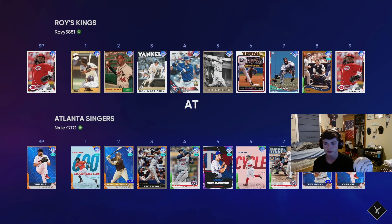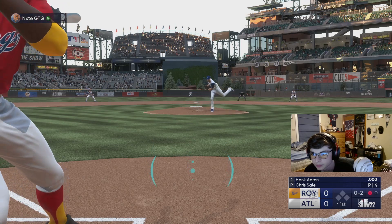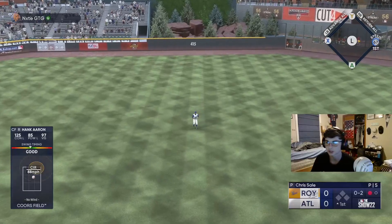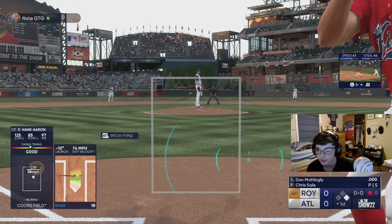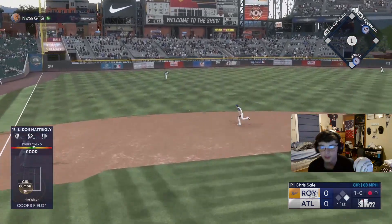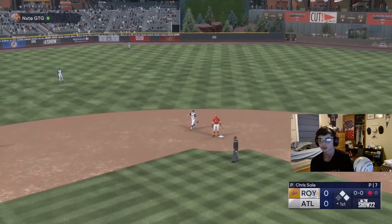We are the away team and the opponent has a pretty good roster — we're gonna be facing Chris Sale. He's got some good cards, a couple live series and a couple throwbacks, so we'll see how we do. We're hitting first with Tony Gwynn. We get a base hit up the middle — that was actually a terrible PCI but we'll take it. Man on first, one out. Dom Mattingly gets a nice base hit off a circle change.